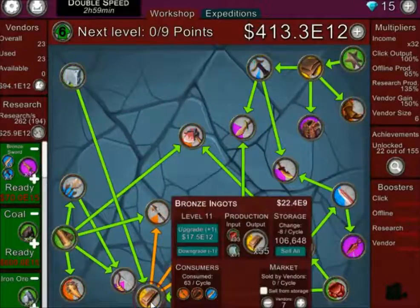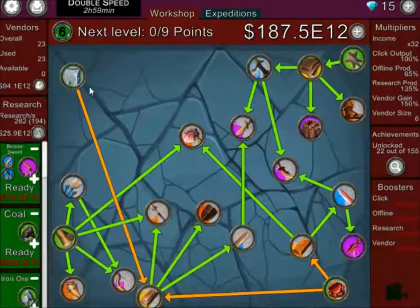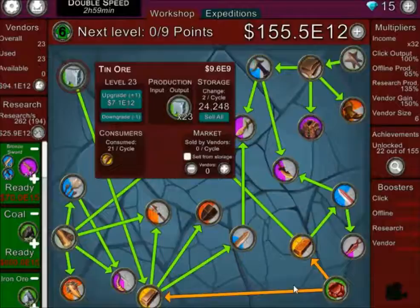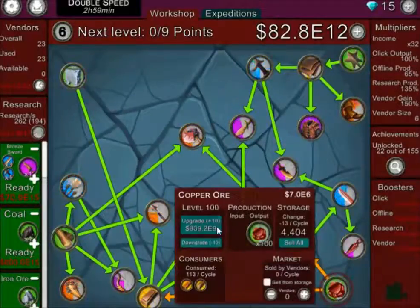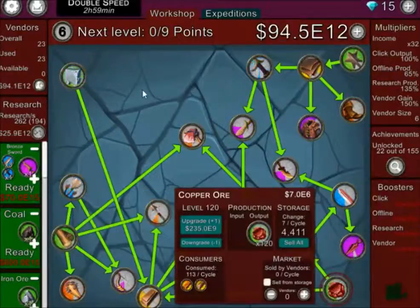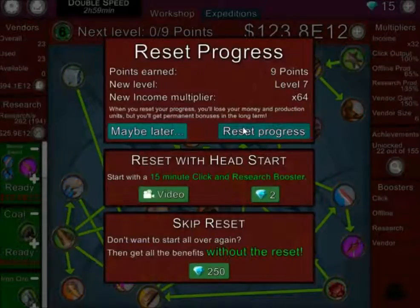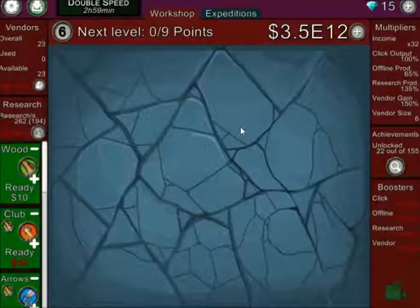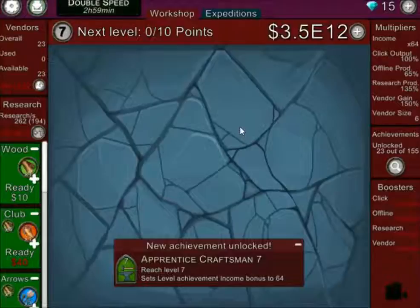It's a wonderful game but it's extremely laggy. I think that's enough now - everything is ready and I'm going to reset, because that's how you progress here. I forgot to check the expedition before resetting. New achievement unlocked: Craftsman 7 set, level achievement, income set to 64.